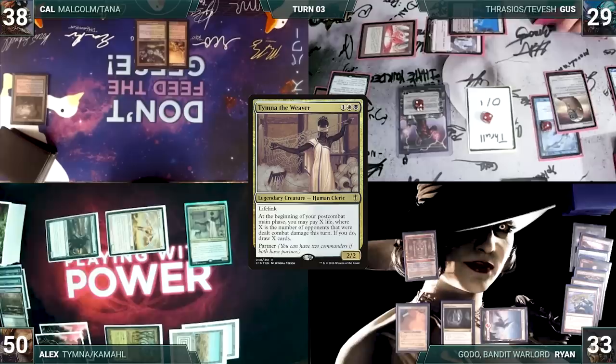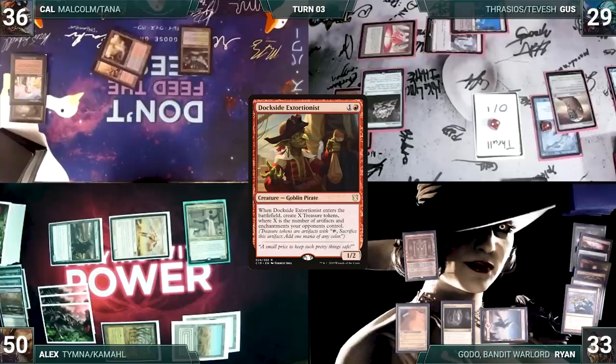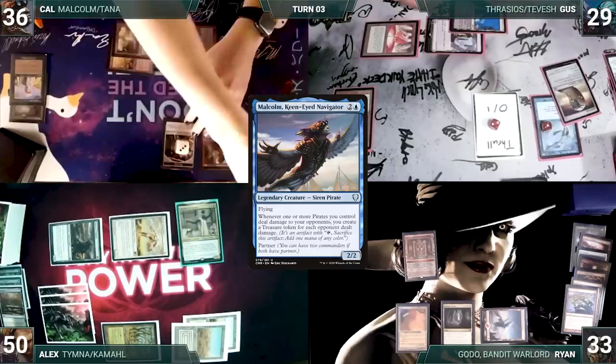At the end of Alex's turn, Cal casts Worldly Tutor. Remora triggers and Gus draws. Tutor resolves and Cal fetches up a Glinthorn Buccaneer onto the top of his library. Cal draws and plays a Steam Vents into play untapped, paying two life. He casts Dockside Extortionist. It resolves, and in response, Gus cracks his Jeweled Lotus. Then Cal creates five treasures. He casts his commander, Malcolm, Keen-Eyed Navigator. Cal gives a turn to Gus.